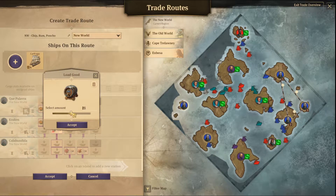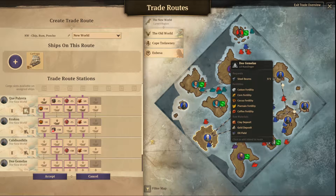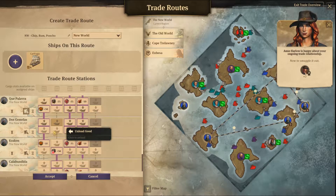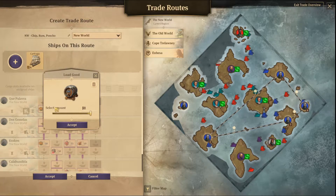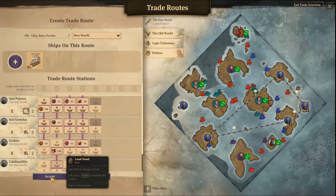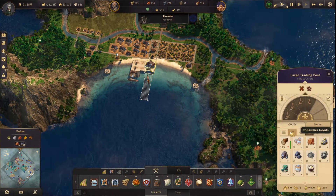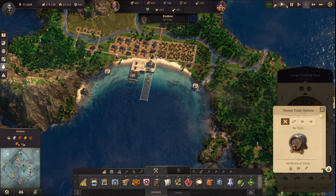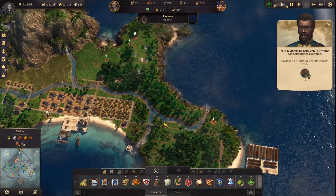Pick up all. Send it here — now to smuggle it out. Drop off 25. How is Kraken empty? What is the limit for rum? It was empty. Little fish are careful who they swim with.